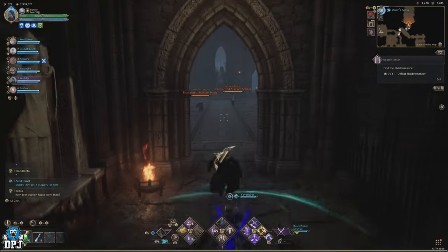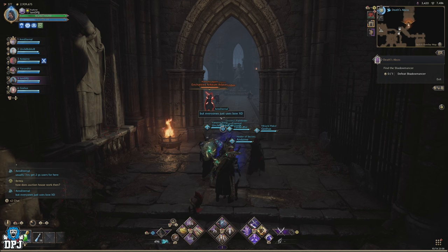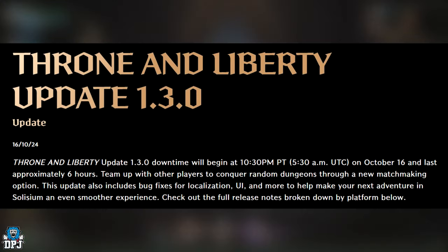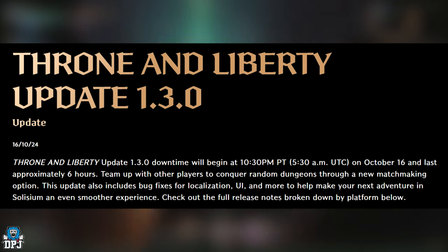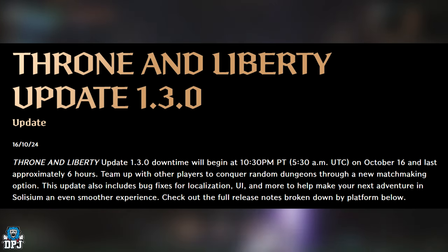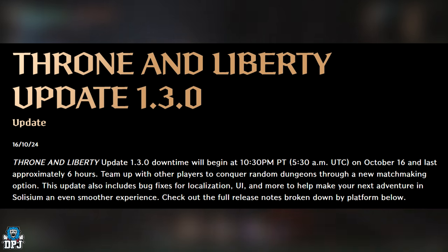Update 1.3.0 is arriving very soon — October 16th at 10:30pm PT, which is around 6:30am UK time. Downtime will begin at 10:30pm PT (5:30am UTC) and lasts approximately 6 hours. Team up with other players to conquer random dungeons with a new matchmaking option. This update also includes bug fixes for localization, UI, and more to help your next adventure in Silesium be an even smoother experience.